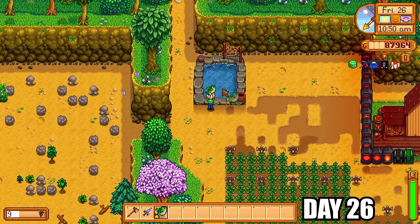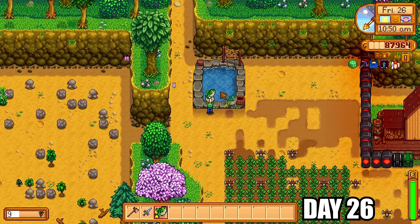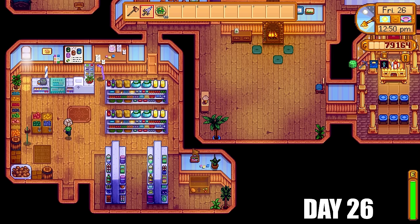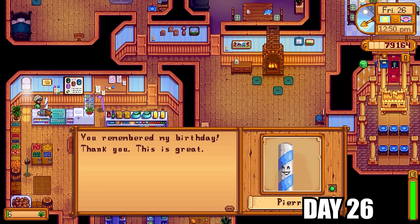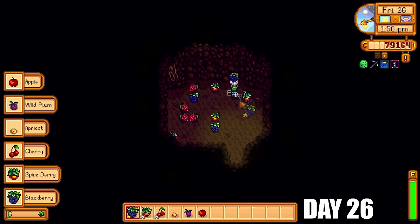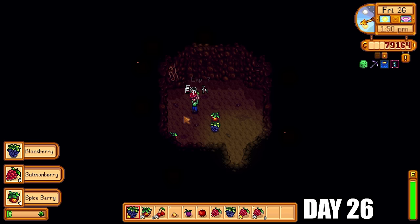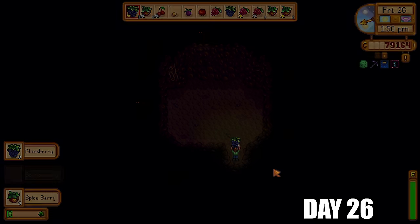There was nothing I could do — I had to use the galaxy dagger as my main combat weapon. I tried putting the Legend into the fish pond since the MARGO mod stated you could, but it didn't work, so I put it back and would investigate a workaround later. It was Pierre's birthday so I gave him a daffodil for some friendship points. I went into my bat cave and found lots of forageables to pick up, some of which could be used for community center bundles, saving me time later.